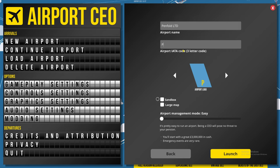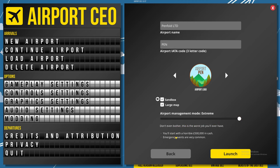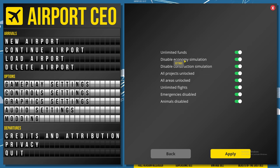I'll just have it as Pen - which logo shall we go for? It's been a while since I played this; looks like they've obviously added some new stuff. Let's go with this one. Sandbox mode, large map, airport management mode, easy. Unlimited funds, disable construction - let's just have it all. Unlimited flights, animals disabled - we'll turn them back on. See how we get on with that.